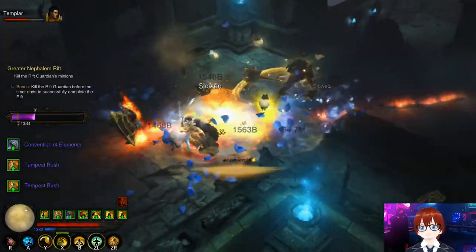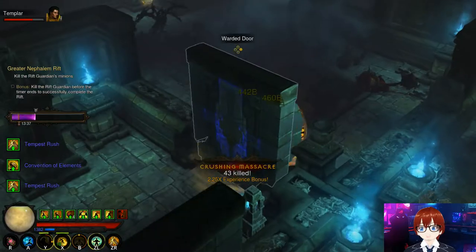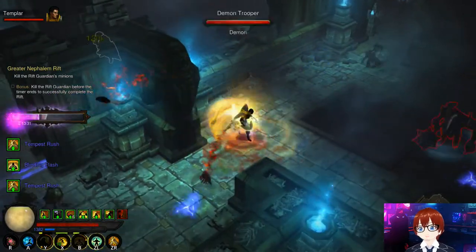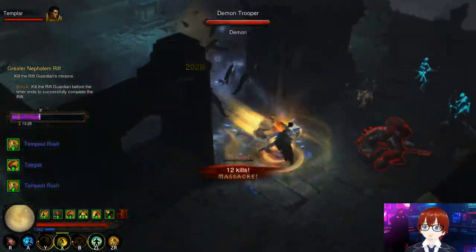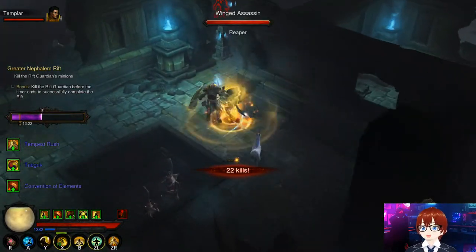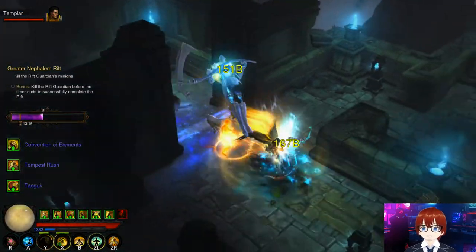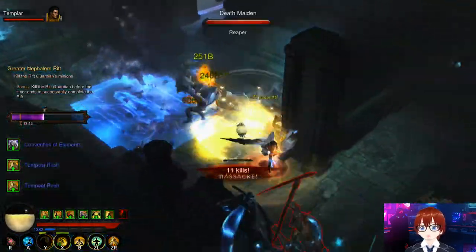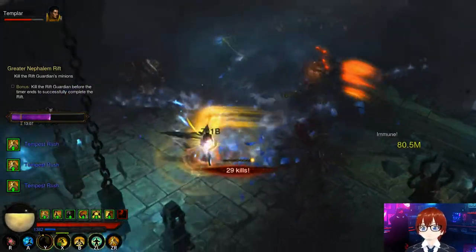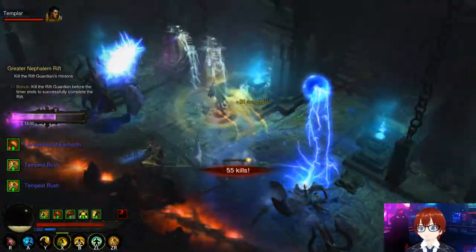In terms of tier list for Diablo 3, Monkey King's Garb used to be considered S-tier back in the day. However, when Patterns of Justice was introduced, Monkey King's Garb lost a lot of favor and now sits between upper A to lower A tier. For the Monk, the best option is still Patterns of Justice — its Tempest Rush works stronger, requires less optimization, and is more new-player friendly.